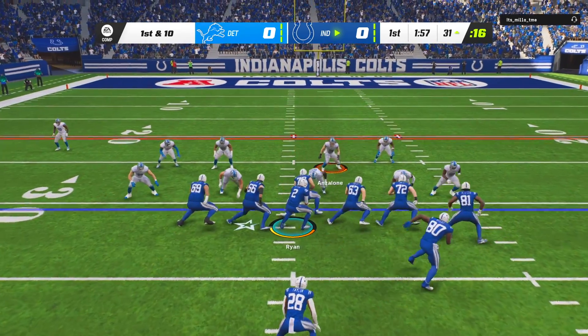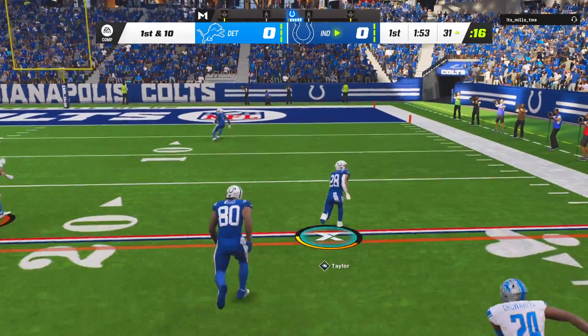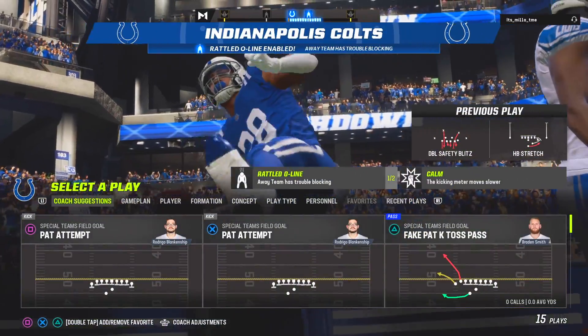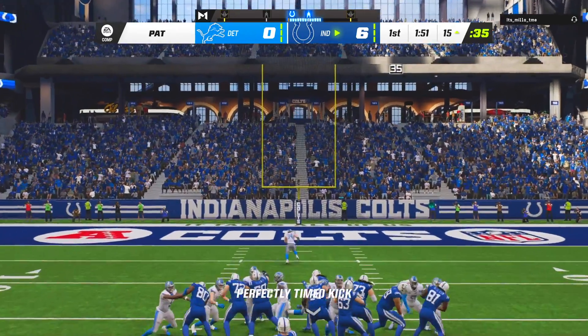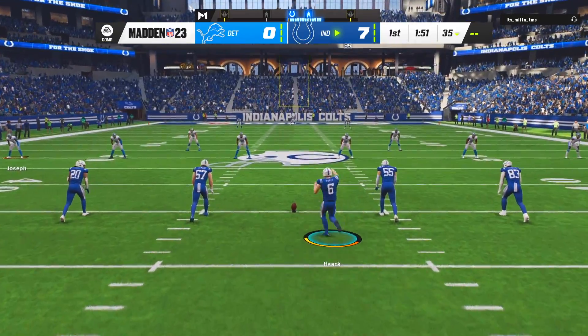We are already at 3 out of 5 on this Freight Train counter on the opening drive, and we might get 4 out of 5 — we will! We might get a touchdown — absolutely, with some showboating style points as well. Jonathan Taylor in one drive, 4 rushes of 10-plus yards. So it's safe to say we're looking like we're going to get Freight Train in this game.